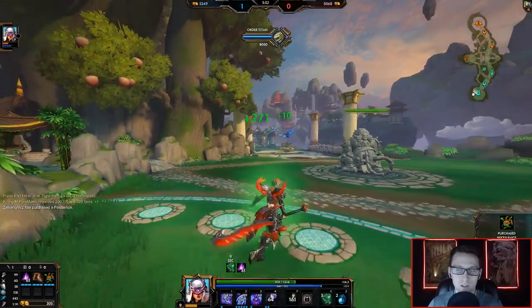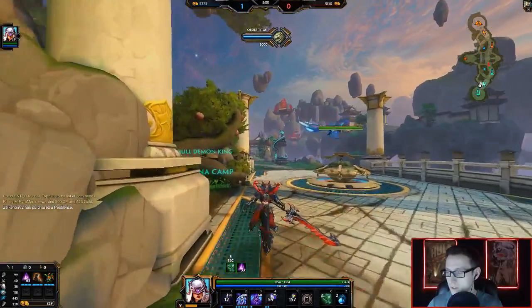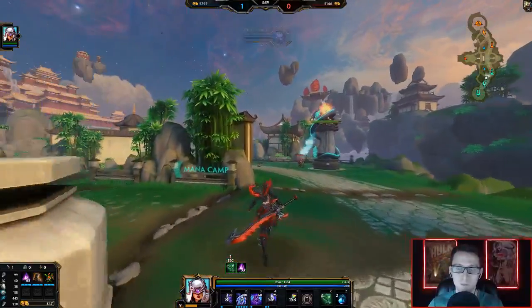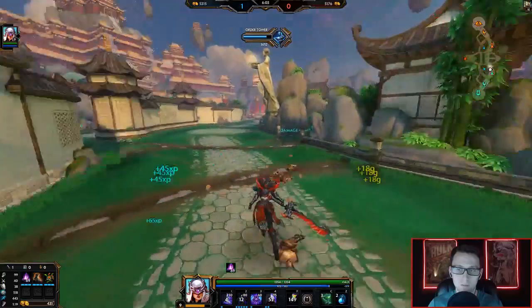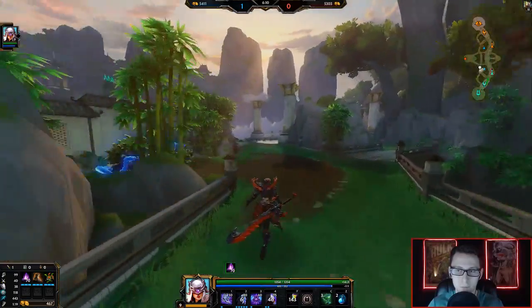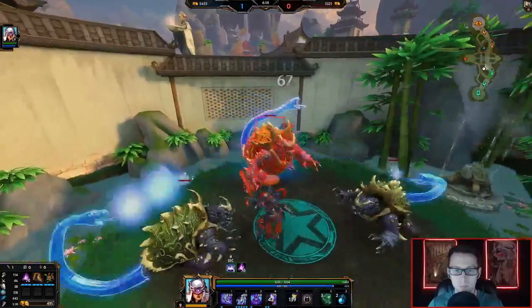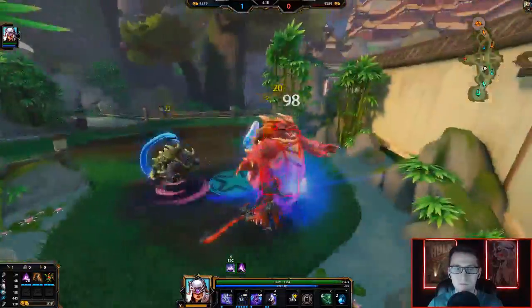I'm not going to get crit, especially when Spectral Armor is a thing. I think you need at least 10 games played in general for a border. If you're like five wins and five losses you're probably going to have a golden border. From what I see on the leaderboards, it's at least 10 games played, nothing less than that.